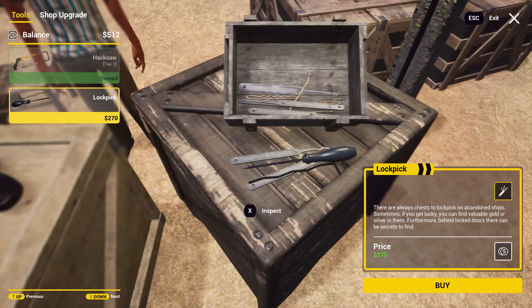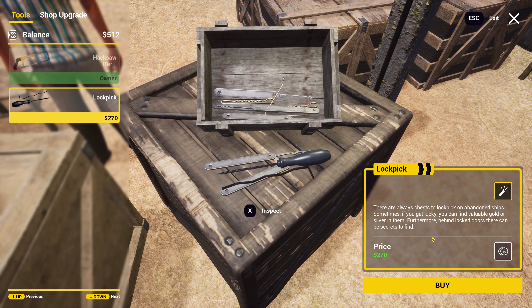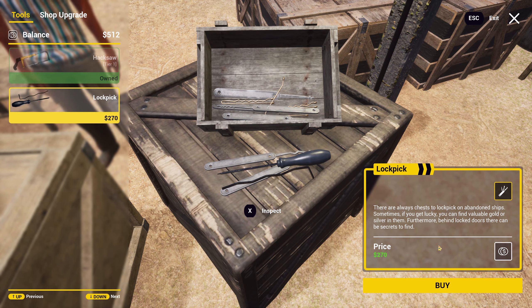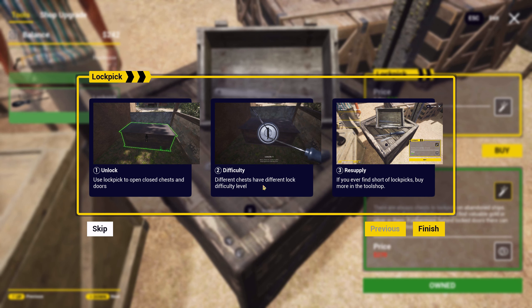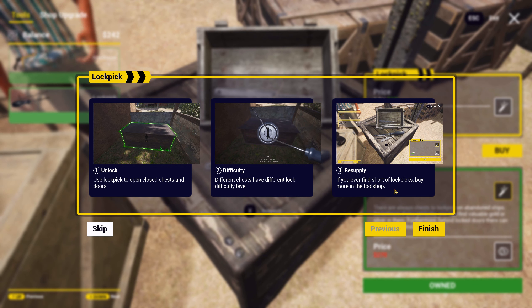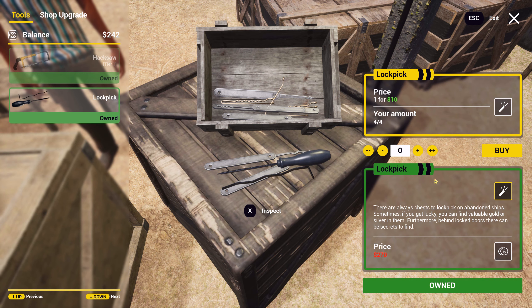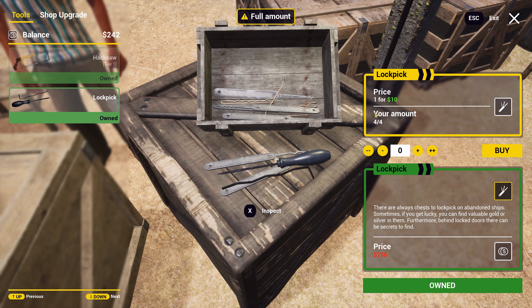We can also buy a lockpick. There are always chests to lockpick on abandoned ships. Sometimes if you get lucky, you can find valuable gold or silver in them. Furthermore, behind locked doors, there can be secrets to find. Let's buy that. Use lockpicks to open and close chests and doors. Different chests have different lock difficulty levels — that looks a bit like the way Fallout did it. If you're ever short of lockpicks, buy more in the tool shop. So I bought the lockpicking skill and now I have four of them.